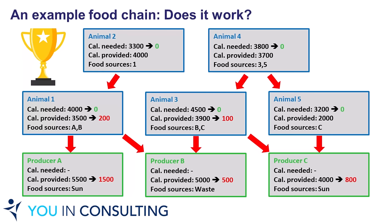Note that you do not need to build a singular and linear food chain from top to bottom. As long as you identify 8 species that can somehow coexist with each other without dying, you have done your job.